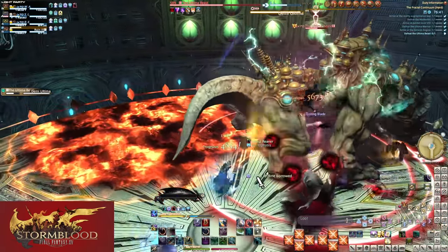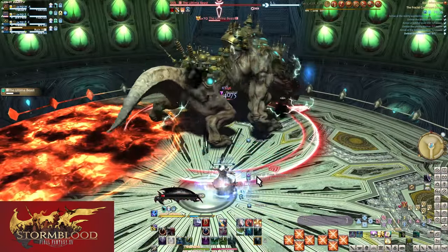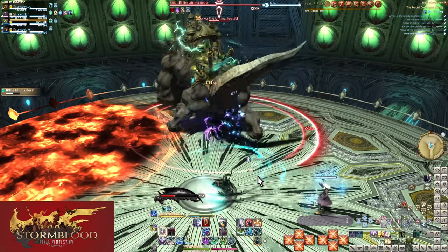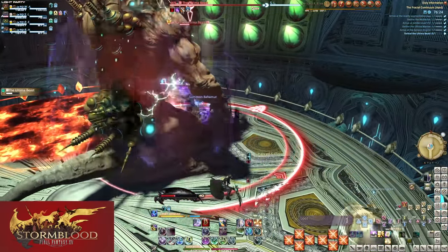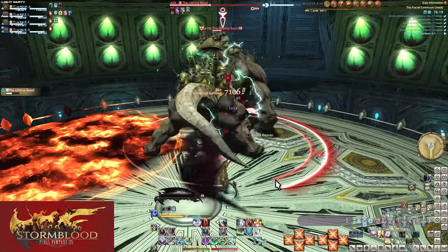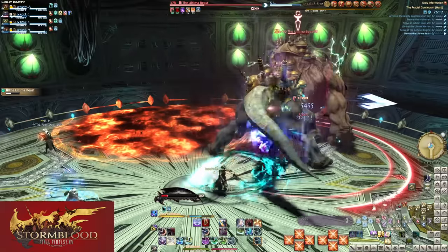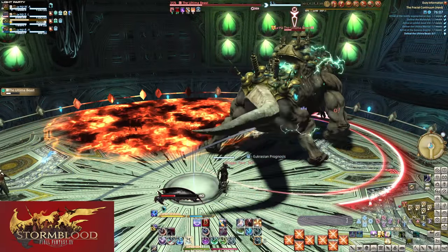That covers all of our basic skills we have the moment we unlock Reaper. It is overwhelming without some level of direction, but hopefully this breakdown helped. The first job quest also does a pretty good job of explaining it and giving you practice. Now let's talk openers and rotation. This is actually extremely basic at level 70: keep buff up, keep Soul Slice or Soul Scythe on cooldown depending on single target or AoE, spend your gauge for big hits, then rely on your basic combo until you must refresh the buff or use another soul skill.